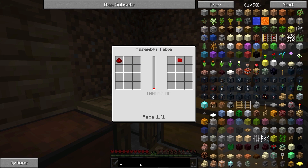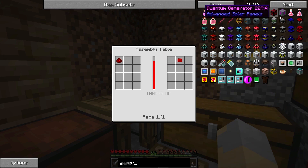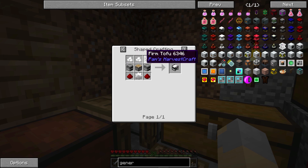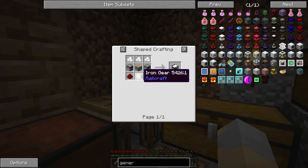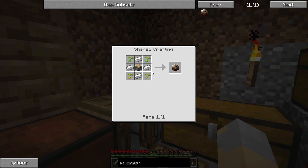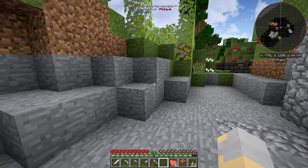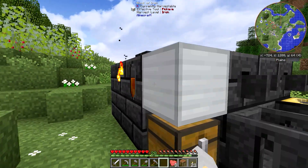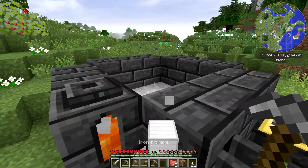I need to look at some generators. I think the assembly table is going to be relatively early on our list. Let's take a look at maybe the survivalist generator: block of coal, iron gear, couple of furnaces, a piston — that's actually pretty doable. What about the culinary generator? Hmm, that's not too bad either. What's the presser? I think that recipe changed, but it's not a super difficult change. For now, I think what I'm going to do before the episode ends is go on a little mining adventure and see what I can come up with.